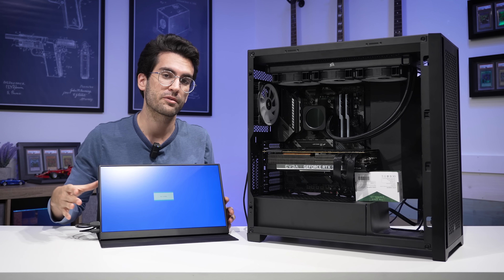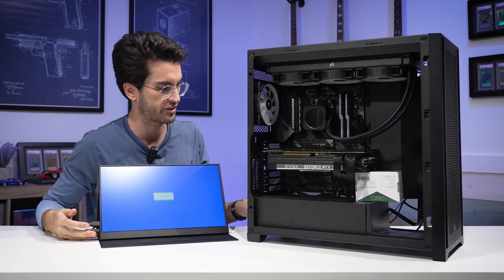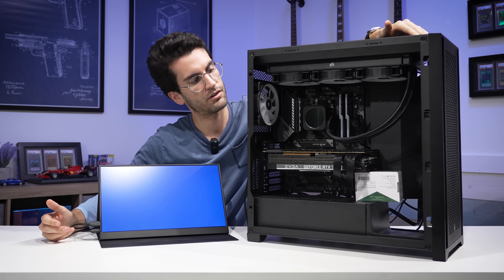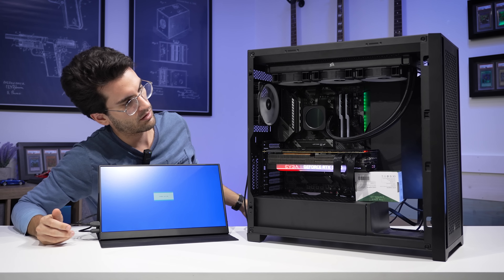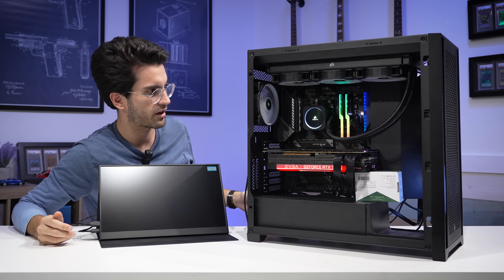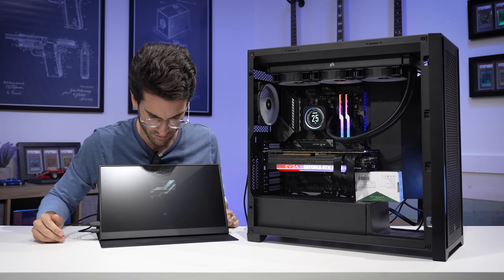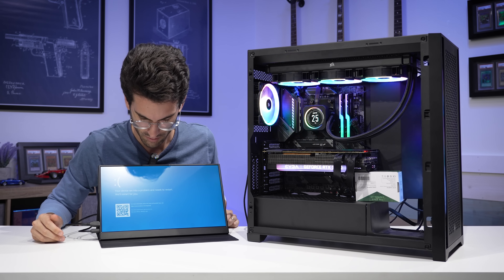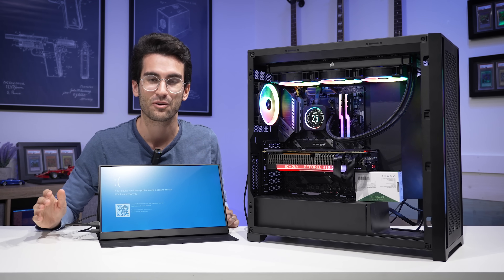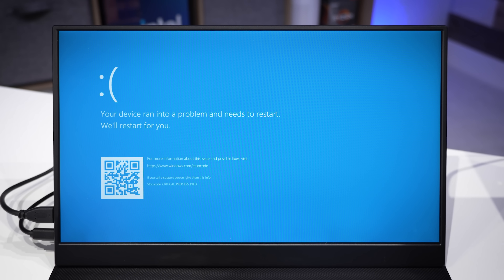I've got my portable monitor here because the owner says the system should power on but just won't send a picture to a monitor — I want to confirm that. We've got power on at the rear; let's try powering on up front. The system does fire up. We do get a picture — but that lasted like three seconds. And it does say critical process died again. This is one of the few times we can actually replicate a blue screen of death within a matter of seconds.